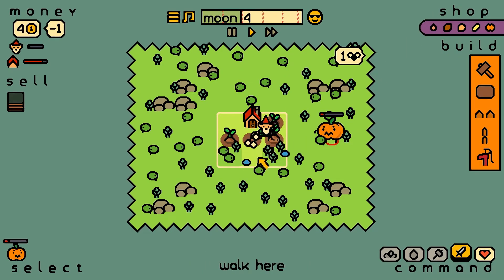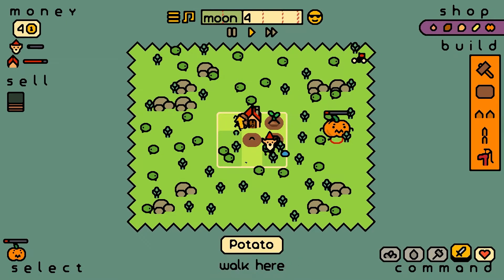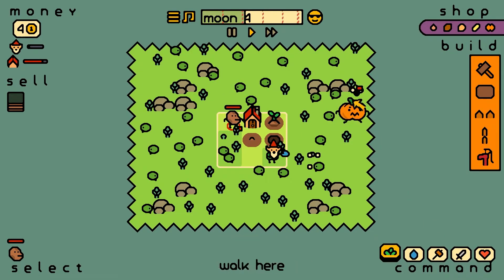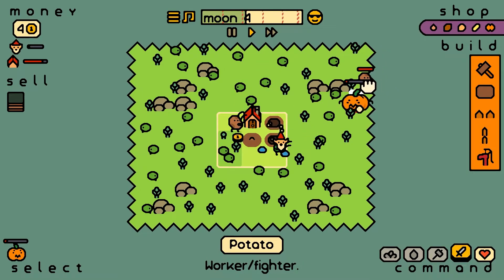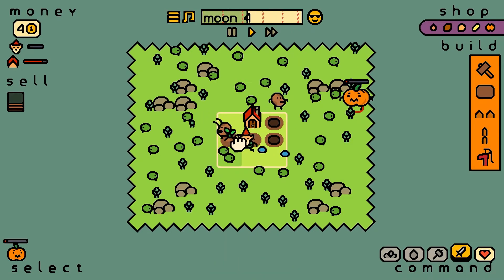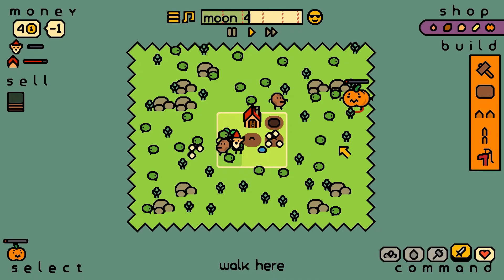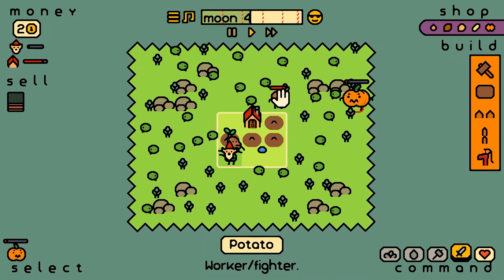Feels like we should get a couple of little onions to do work for us and then sell the others. You're fighting. Maybe you can help fight — we lose that pumpkin. He's done it. Let's get another onion. We got two workers. Then we'll get another one of these and try to sell them.